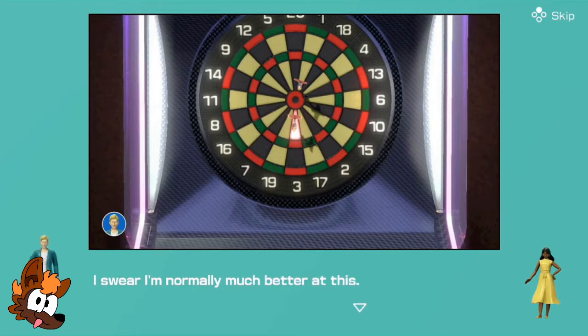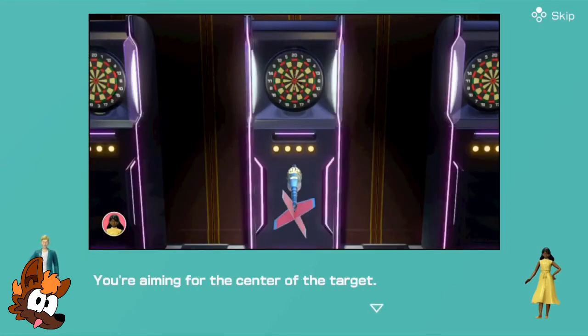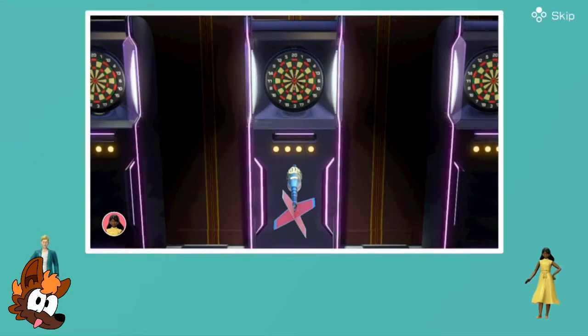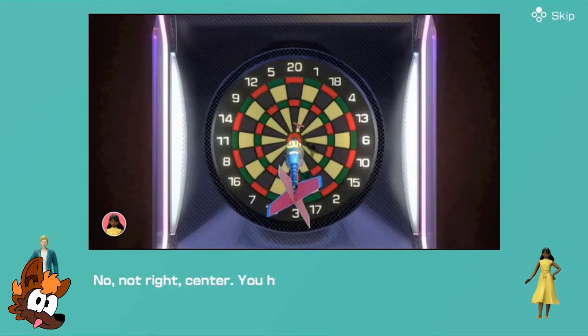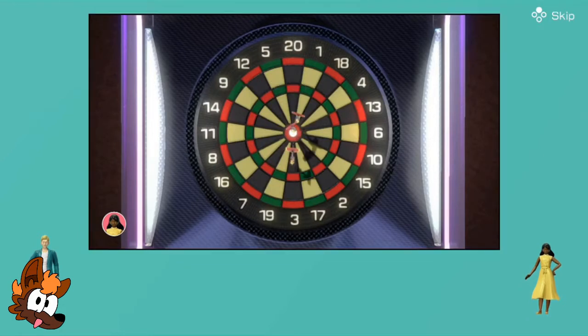I swear I'm normally much better at this. Maybe your darts are defective. Oh no, no defective darts. Maybe they've got Joy-Con drift. You're aiming for the centre of the target - right in the middle. Centre. You have to aim carefully. Careful! Pow! Double bullseye! Good news - the darts work fine!